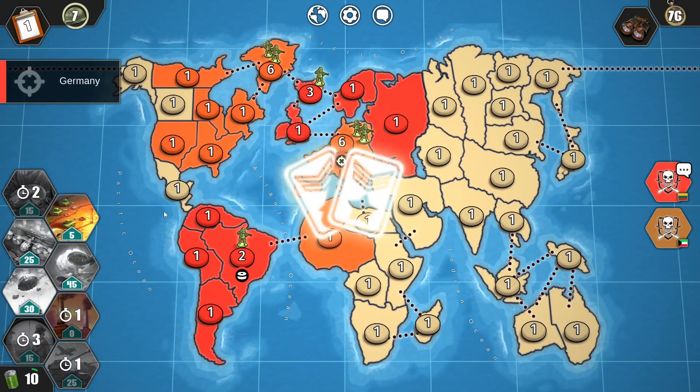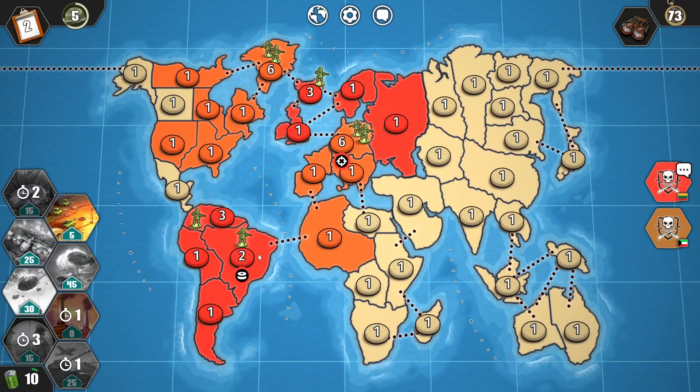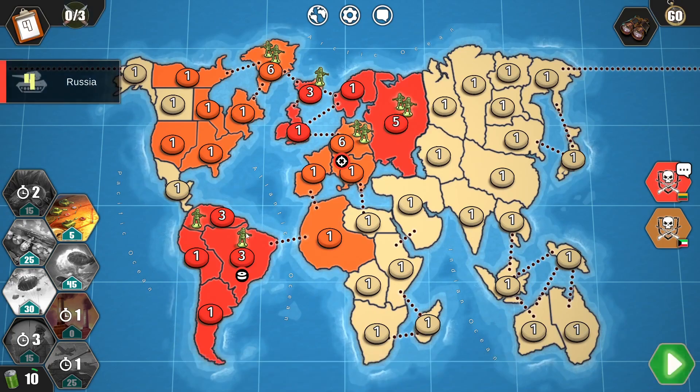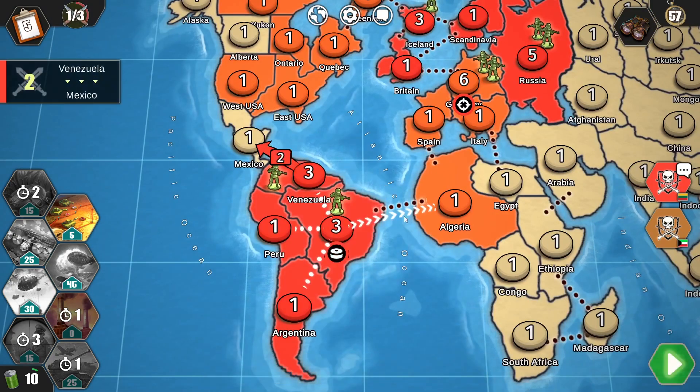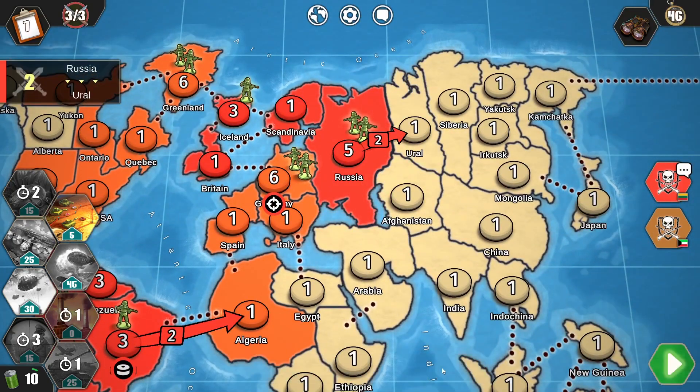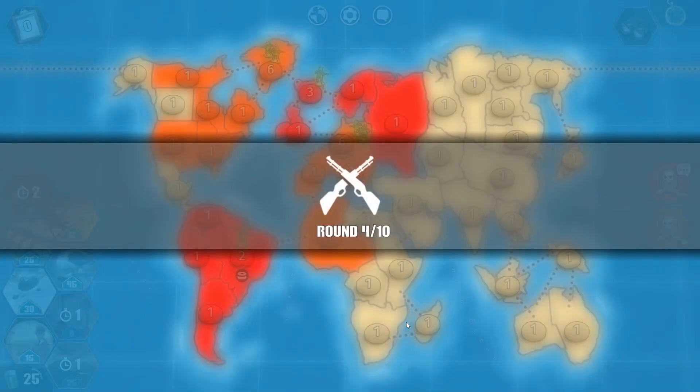Let's use Sniper and add more troops. Let's attack Mexico, let's attack Algeria — maybe he doesn't add any troops there. Let's also send some troops to Aral.